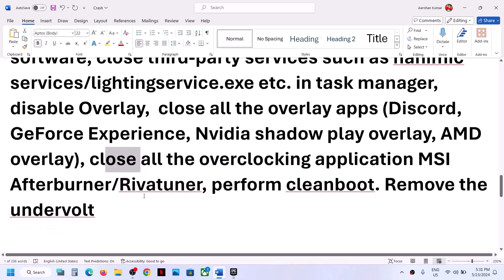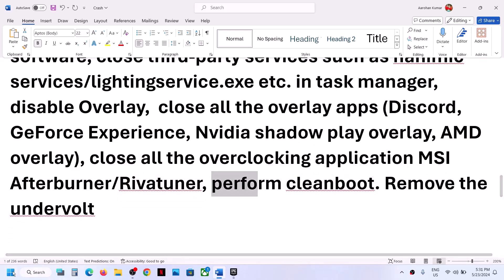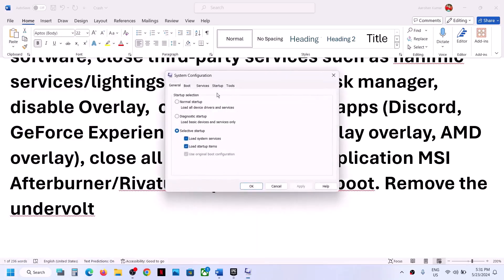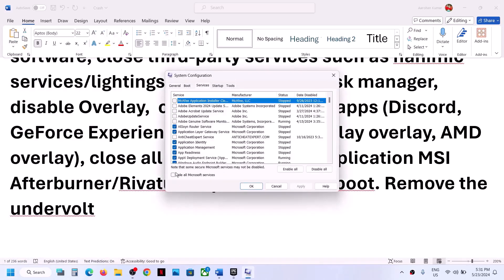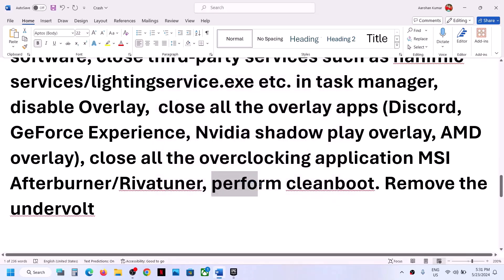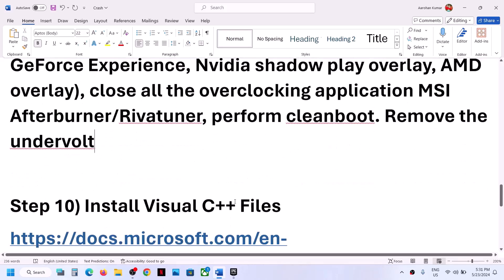To perform a clean boot, type 'System Configuration' in the Windows search box and click on it. Go to the Services tab, put a check on 'Hide all Microsoft services,' then click Disable All. Click Apply, click OK, restart the computer, and then launch the game. Also, if you have applied any undervolt, remove it and then launch the game.